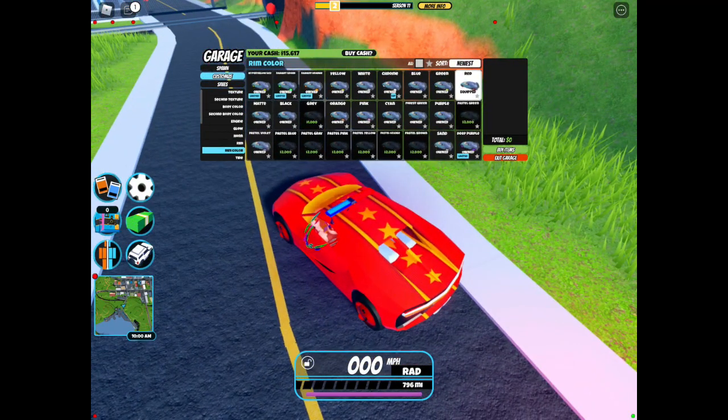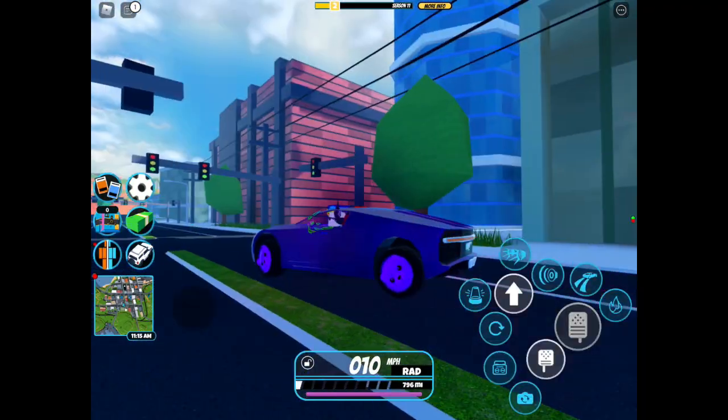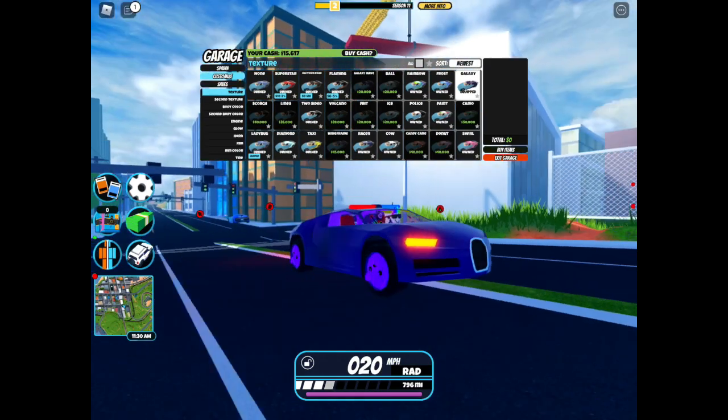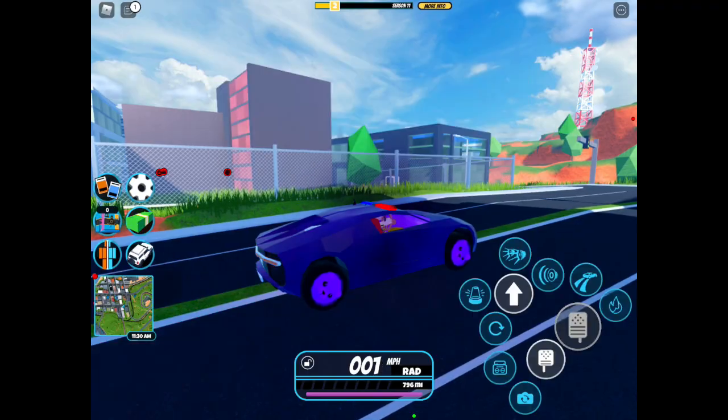Hold on, let me customize this real quick. Okay, so I just customized Daphne. It looks really, really good. I feel the headlights — the headlights really show it. But here's the teddy bear rims. They look kind of good with the deep purple. I want to save this.